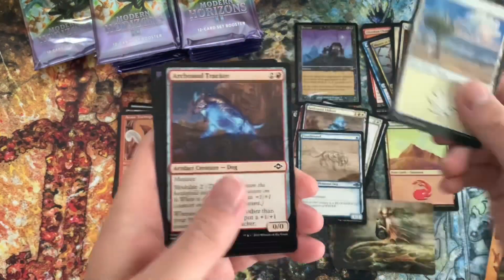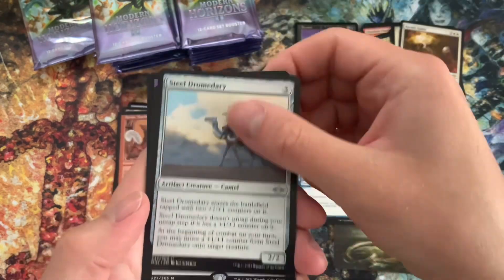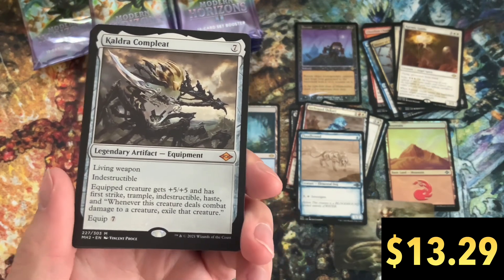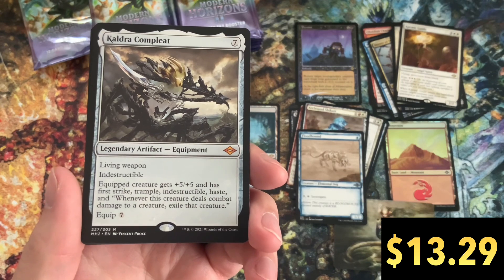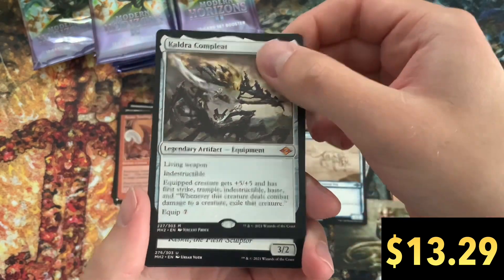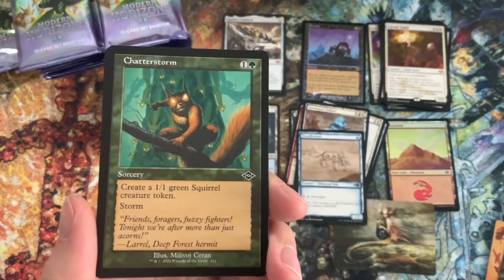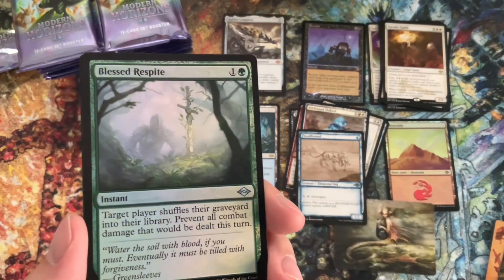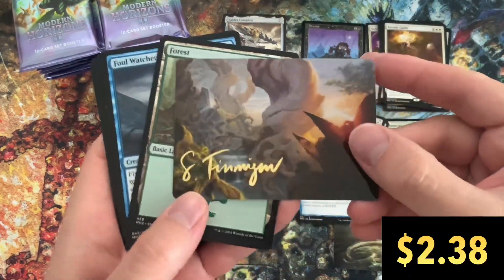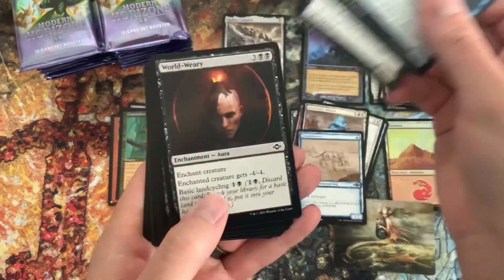Let's keep hunting for these fetchies. After the uncommons here we've got a Chaldra Complete. This is a living weapon with Indestructible — it pretty much gives a creature any keyword you want it to have. It's fantastic, plus five plus five. The only issue though is that price. Seven drop to cast it, as well as another seven to equip. So if you can find a way around that — if you've got a card that can immediately equip or cast an artifact without paying its cost — that would really help that Chaldra Complete.